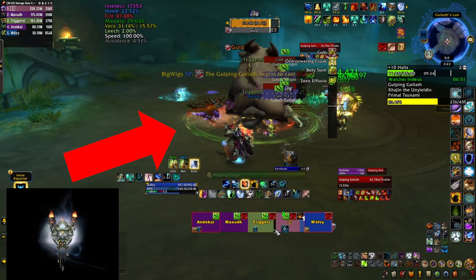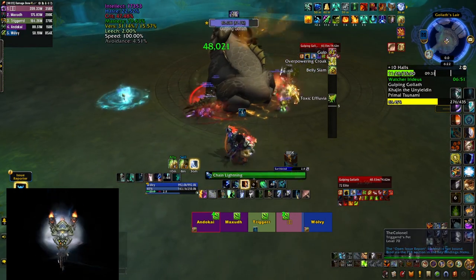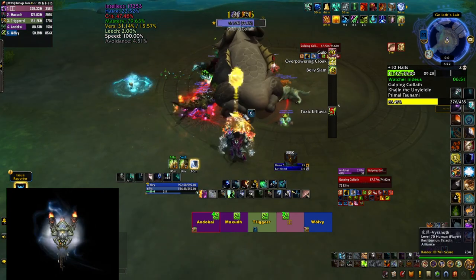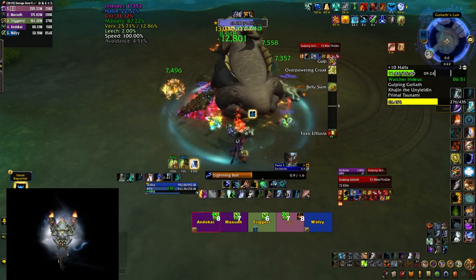The tank needs to stay inside and soak that circle, otherwise the boss enrages and starts doing more damage. By doing so, the tank is going to get 3 stacks of a stacking poison debuff. You get more stacks if you get hit by the small froglets that the boss spawns, as they randomly fixate players, and if you reach 10 stacks you die.